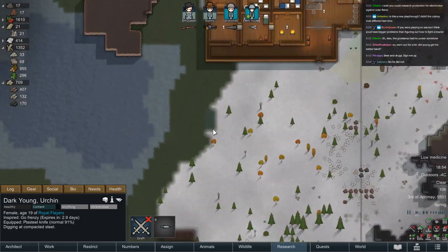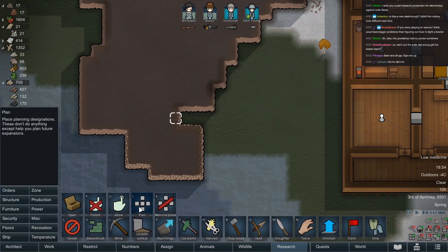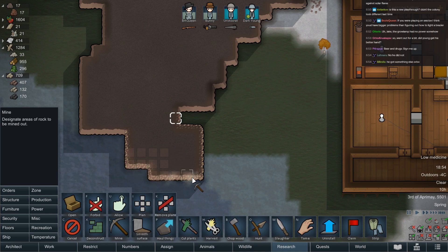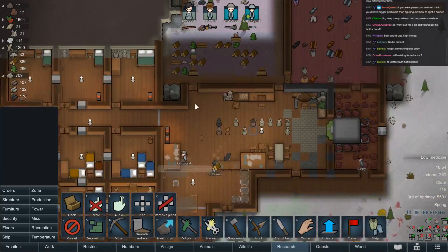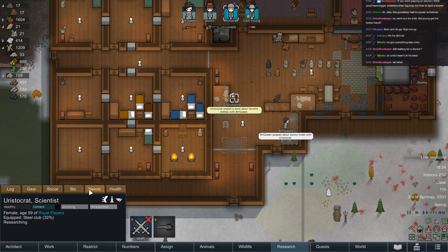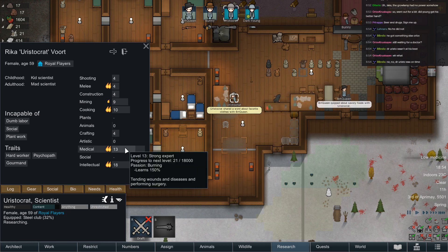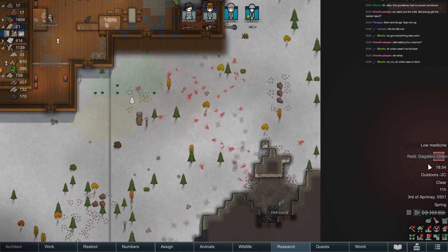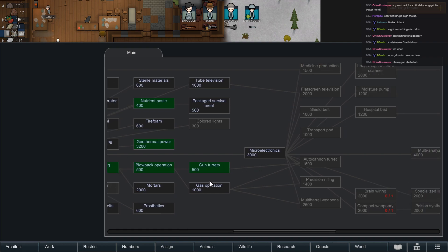That will certainly do with more steel — lots to be had out here. Still waiting for a doctor. Aristo's a cracking doctor — just see the way he cracked Dark Young's arm. A raid. I don't know why it unpauses when I open this, it is unpleasant.